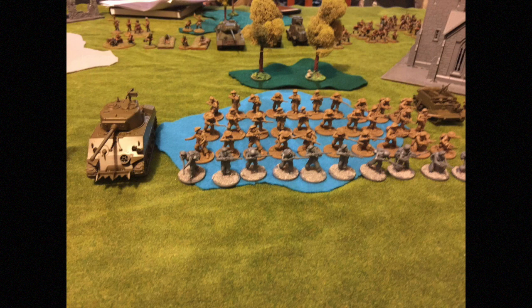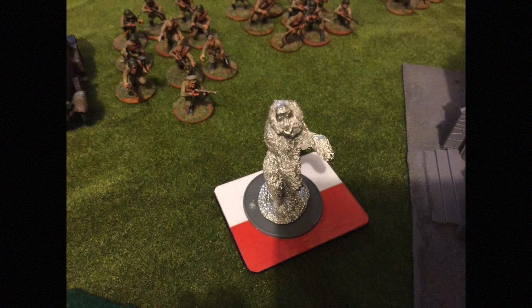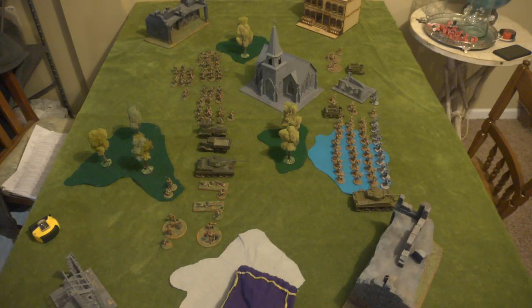In the regular squads — three squads of ten — each have an SMG for the NCO, one additional SMG, and a light machine gun. The commandos have four SMGs and a light machine gun. There's also Wojtek the bear, who I'm using as an objective marker. He's actually way bigger than I thought — he towers over my 28mm minis, so I might get another bear model. Right now we're using him as the objective, since this is the mission where you've got to get the objective off the table.